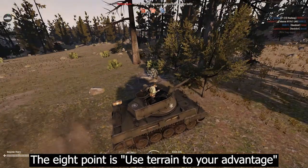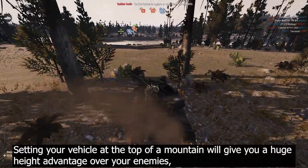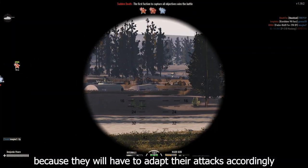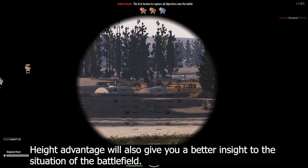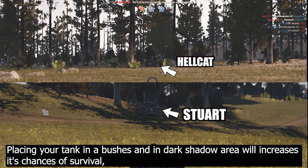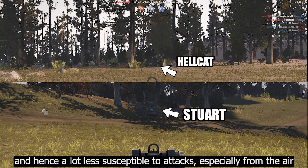The eighth point is use terrain to your advantage. Setting your vehicle at the top of a mountain will give you a huge height advantage over your enemies, because they will have to adapt their attacks accordingly. Height advantage will also give you a better insight into the situation of the battlefield. The ninth point is sink into your surroundings. Placing your tank in bushes and in a dark shadow area will increase its chances of survival, because you will be a lot harder to locate, and hence a lot less susceptible to attacks, especially from the air.